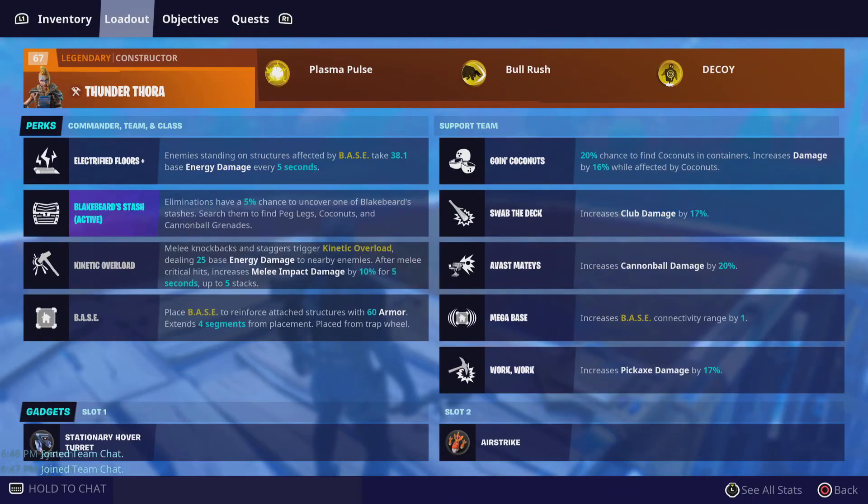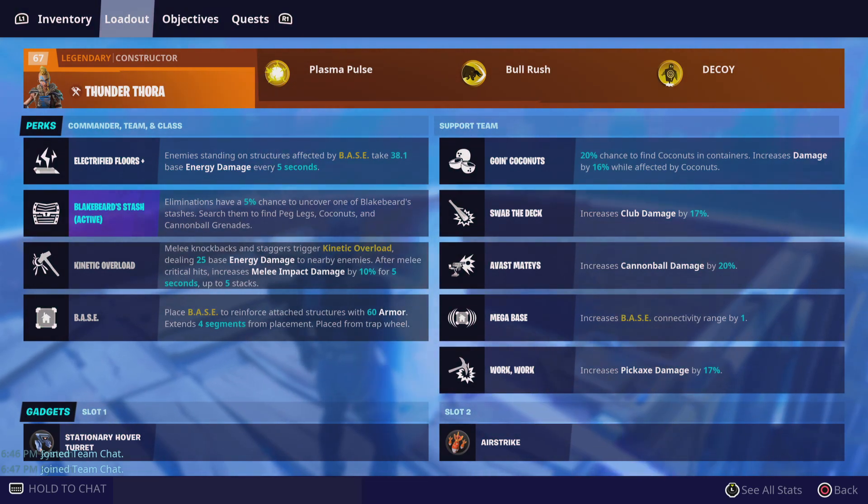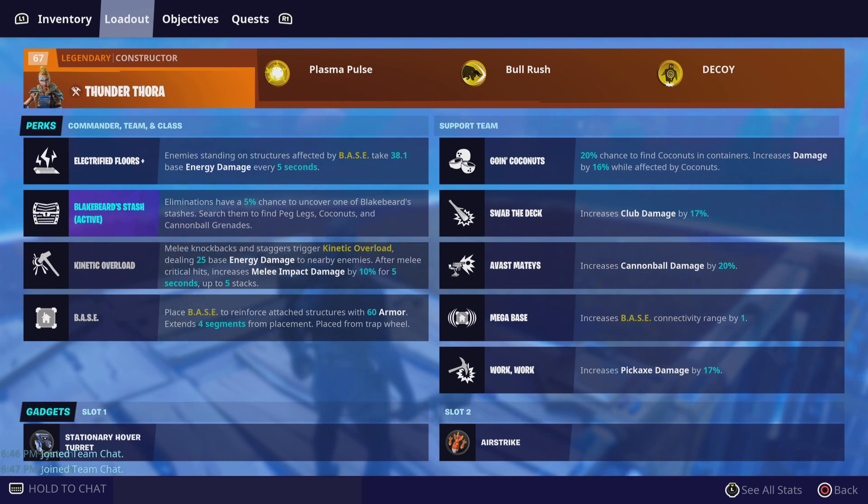This is pretty good. Let's look at this loadout again. We activated Blackbeard's Stash as the team perk and we put Thunder Thora in as commander.